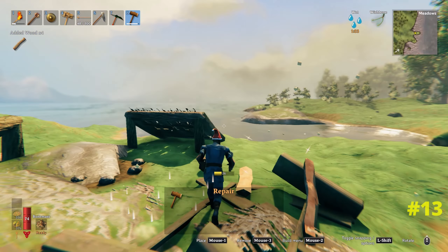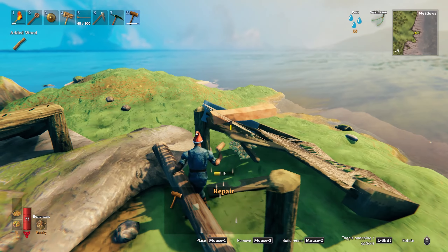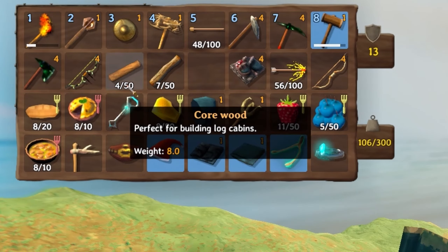When you come across the little sloped buildings in the meadows, when you dismantle these with your hammer you can actually get core wood from them. Very handy early game as this will unlock numerous recipes and save you going to the black forest to get some.